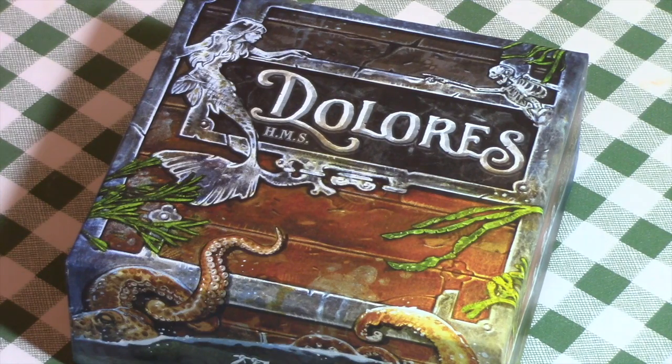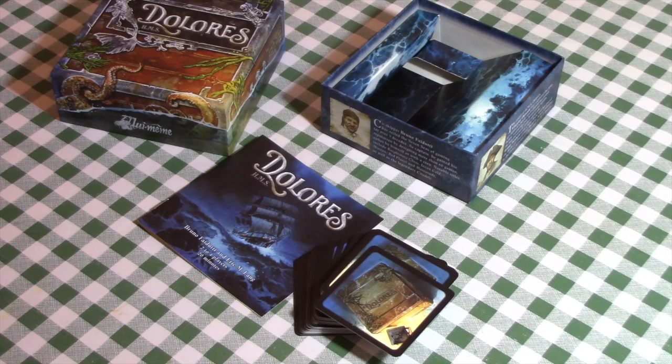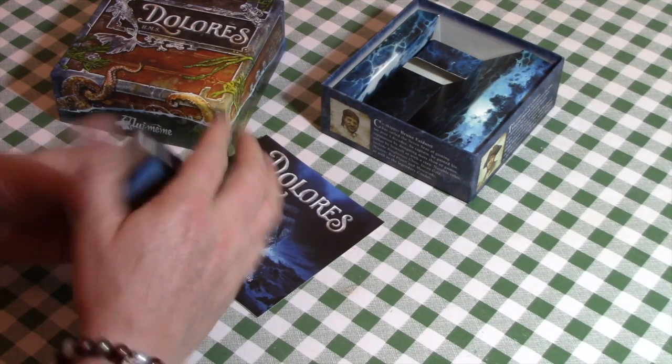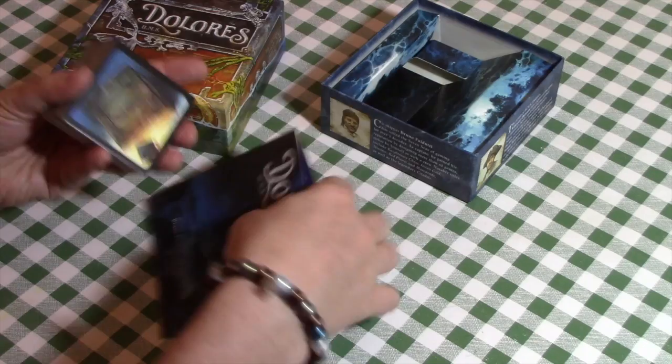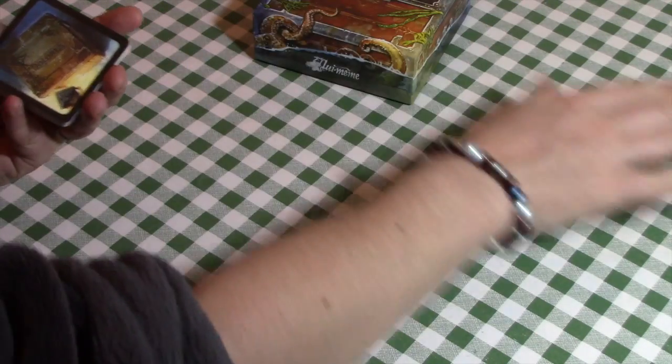Hi and welcome back to What's the Light. Tonight I'm going to show you a game called Dolores — about Her Majesty's Ship Dolores. It's a little card game that comes in a very small box with just a deck of cards and a rulebook. It plays two to four players in about 20 minutes, and the idea is to score victory points through set collection.